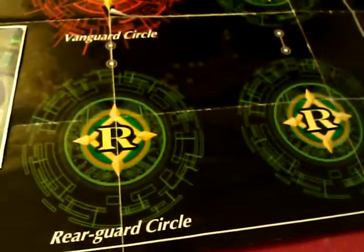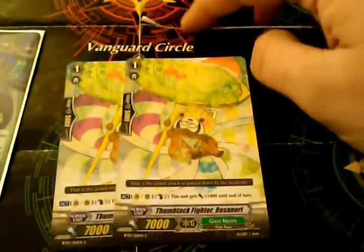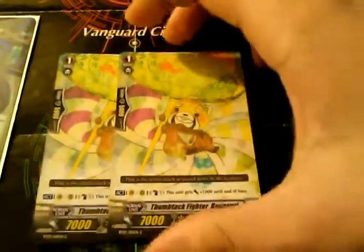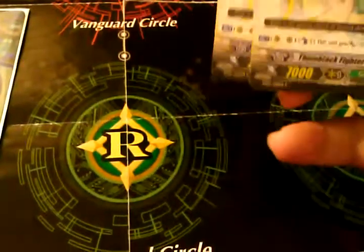And we got the little Sagemarion of the deck — Silver Wolf — pretty self-explanatory. We got two of these. Two Thumbtack Fighters — Counterblast 1, add 1,000. I might be taking those out when I finish the deck, but I'm not sure.